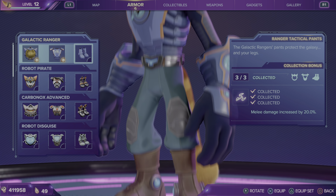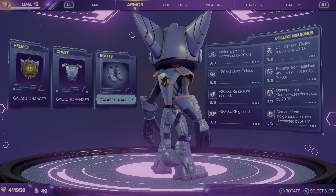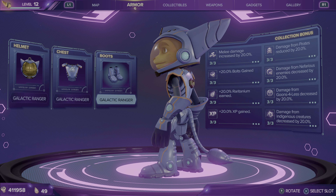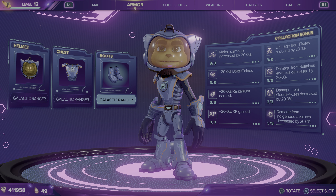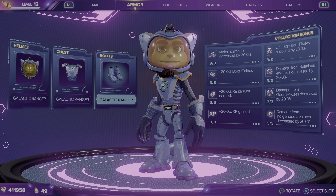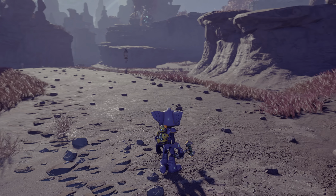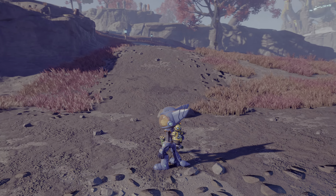So here he is in Galactic Ranger. This is Ratchet wearing the Galactic Ranger set. The Galactic Ranger full set increases your melee damage by 20%. This is what it looks like on him in-game.